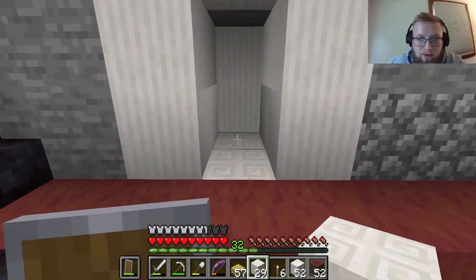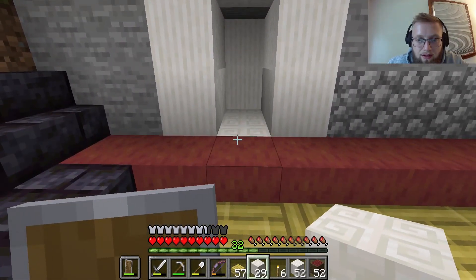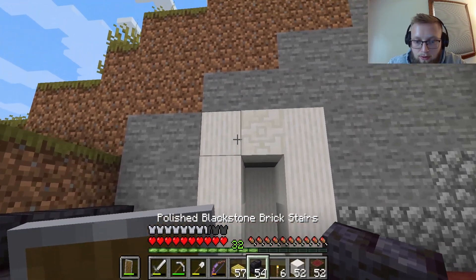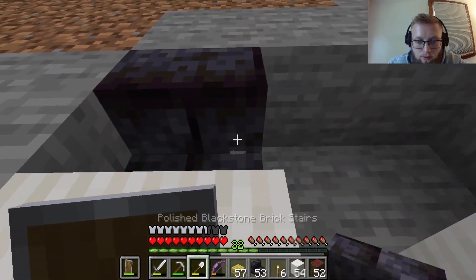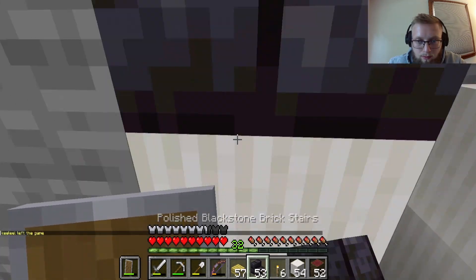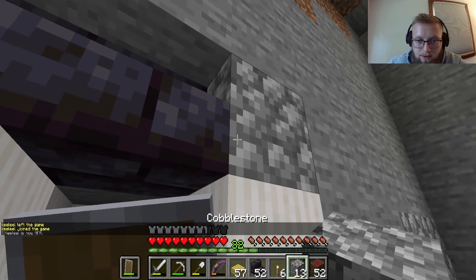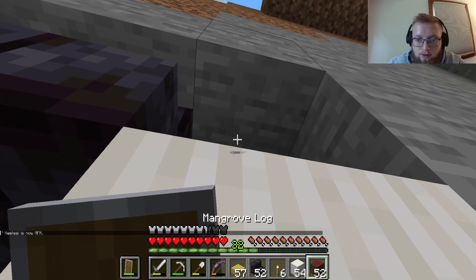This is where our villagers are going to be stored. They're going to sit here all nice and tight and cozy. We'll mimic all of that coming through. For here, we need the stone — we'll put a quartz block right here as a pillar.